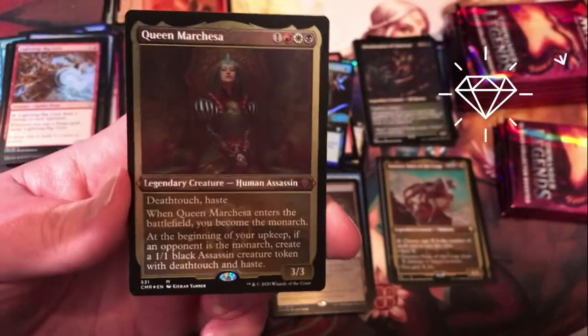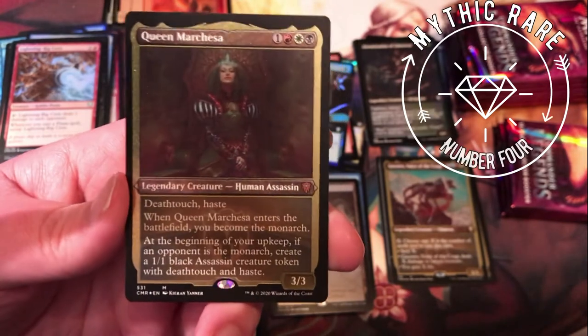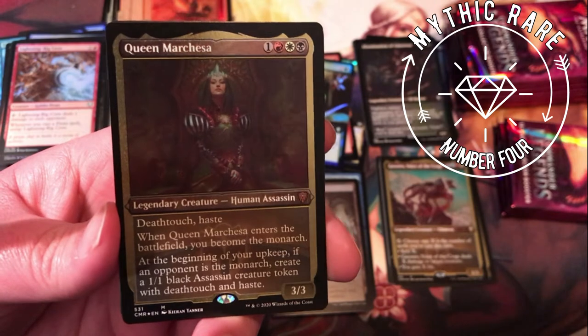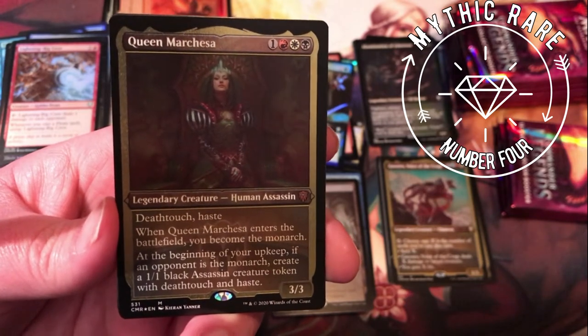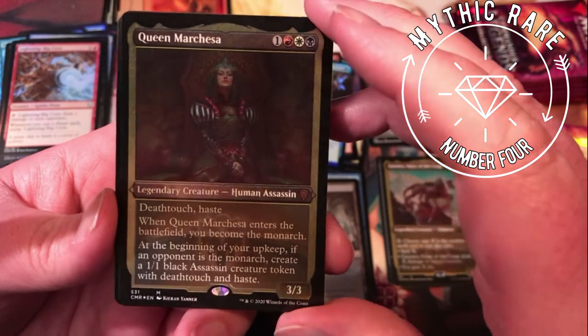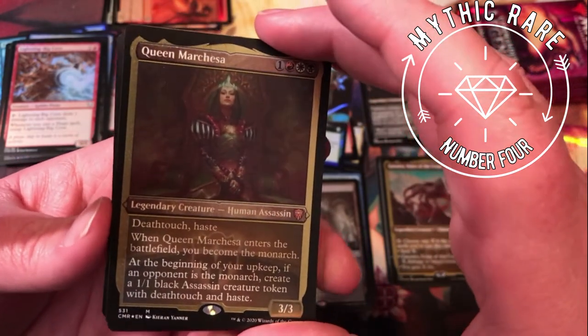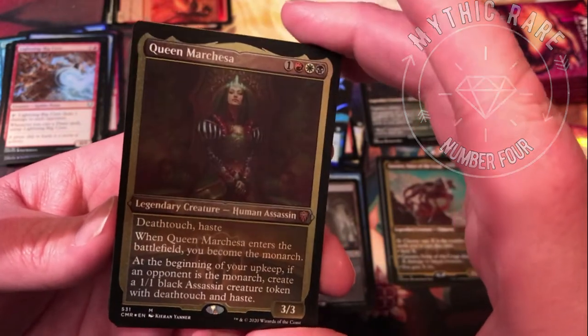Queen Marchesa — definitely a nice mythic etched there. Death Touch, Haste, makes you the Monarch. At the beginning of your upkeep, if an opponent is the Monarch, you get a 1/1 black creature token with Death Touch and Haste. A 3/3 for 4 mana — very nice card, a lot of value for 4 mana.